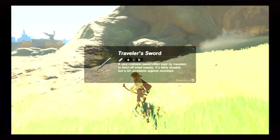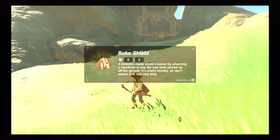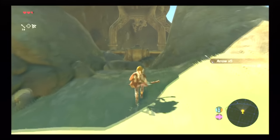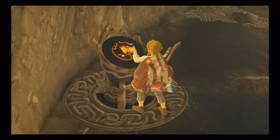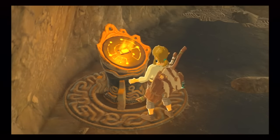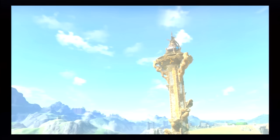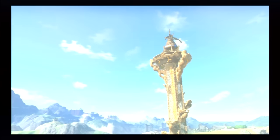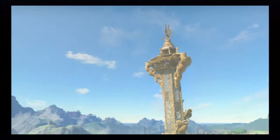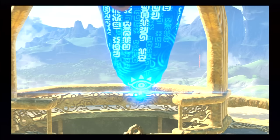Besides taking out the enemies, just keep heading to the waypoint. Once you get there, that's going to trigger the next event that will continue us on in the game. This is actually pretty cool — once you get here, you'll put your Sheki plate in and you'll get a nice Sheki tower event as the tower rises. These towers work pretty much like any other tower in an open world game: you get there and it reveals a section of the map and it's another place that you can now fast travel to.